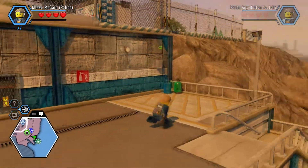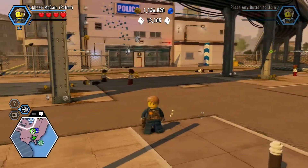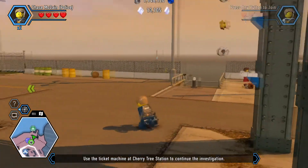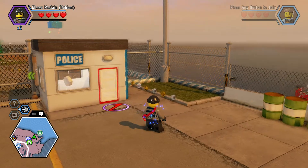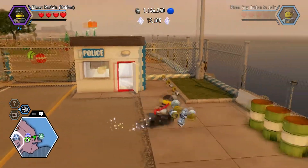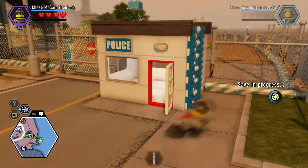Welcome back everybody, we're playing Lego City Undercover. We went to the prison, got out, and now we've unlocked the train station. We need to go take the train somewhere — I don't remember exactly what we're going to find. We have this unlock ability we learned in jail, so never say prison can't teach you stuff, because apparently it can in this game. Alright, we got a security guard.